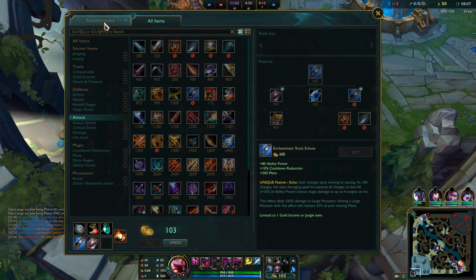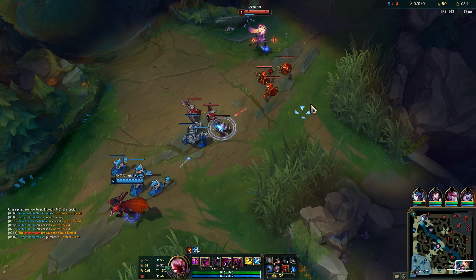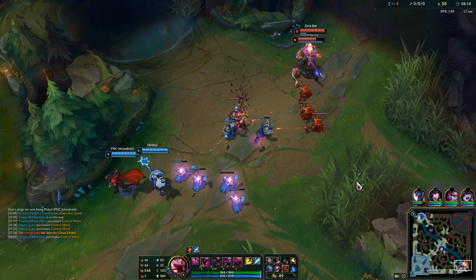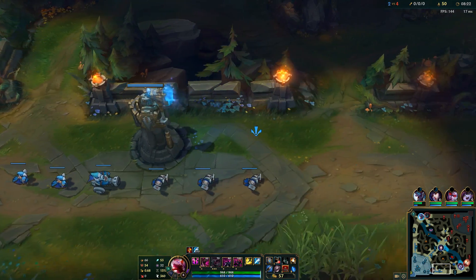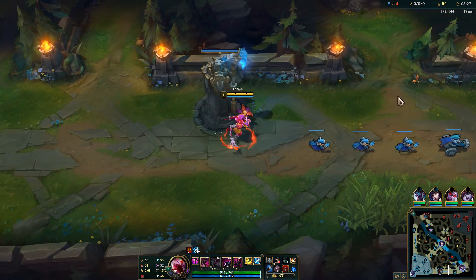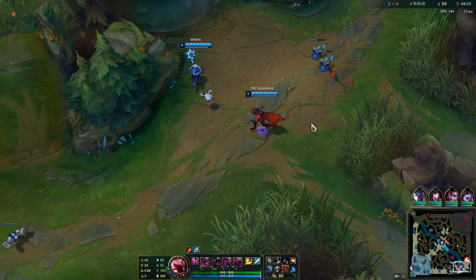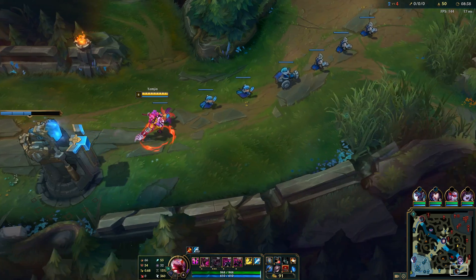Grab this. Predator boots enabled, so now I can hustle on down there. Varus did hit 6. I'm assuming they're going to try and look for some fight here. Also, now that I'm 6, my trinket — my effigies — will function as a sweeper. So I can use that to make sure they don't see me in the bush here. Cool, they do not.